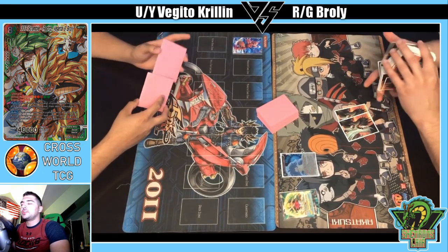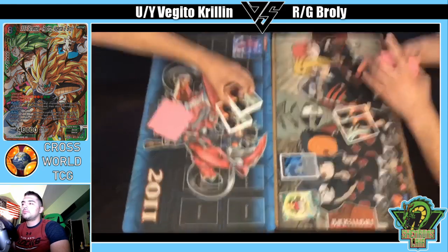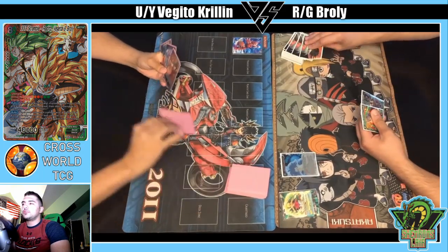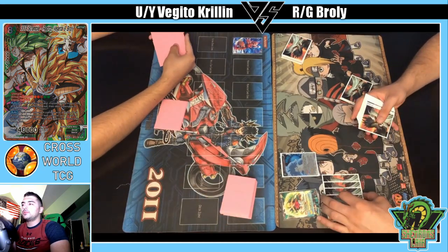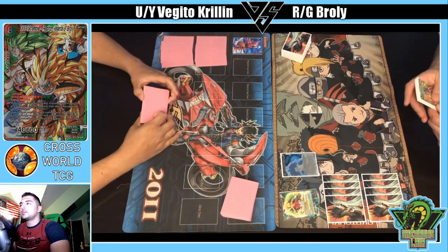That's the deck I profiled on the channel about a month ago — the Vegeto engine from Set 7 utilizing the Krillin leader. I think it's one of the best leaders to play it with because you have that self-awaken, which is really important. If you play that deck it's kind of hard to fit self-awakening into the build, so I like that the leader can do it itself. Plus that free advantage at the end of every turn is pretty nice.